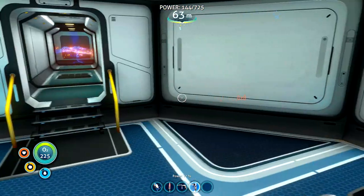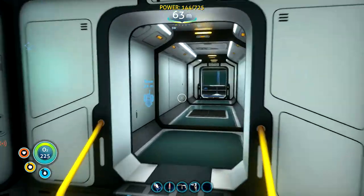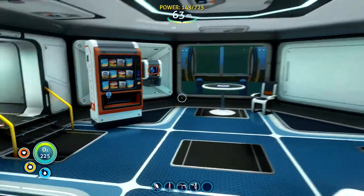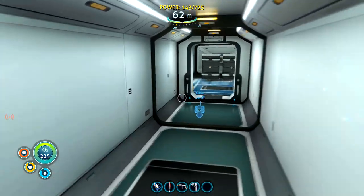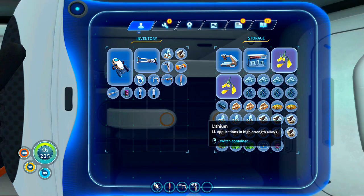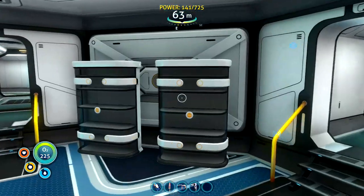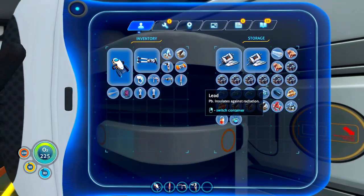I want to do this vehicle upgrade console as well. We're going to need some microchips in order to build that, so let's get that crafted. I do have some Cyclops upgrades, but none that's going to drop us below 500 meters.